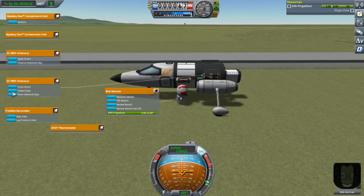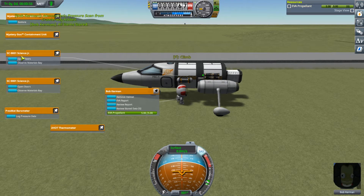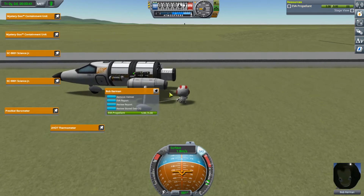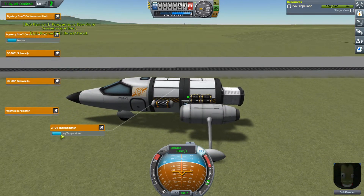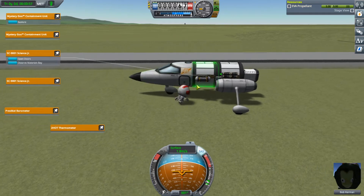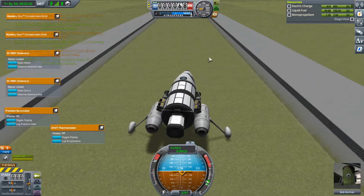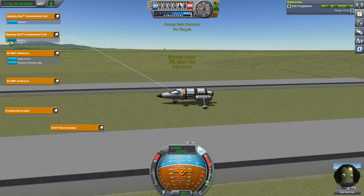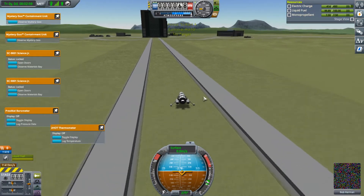Log pressure data — take the data. Now I need to go to the thermometer. On my way by I'll store data in here. I stored everything except one of the SciJuniors and one of the Goos — those will go in with me, so now I have everything. I must not have restored the Goos. Now we're good. I have finished the Crawler Way — let's go to the VAB.